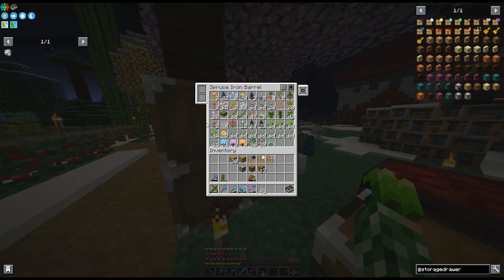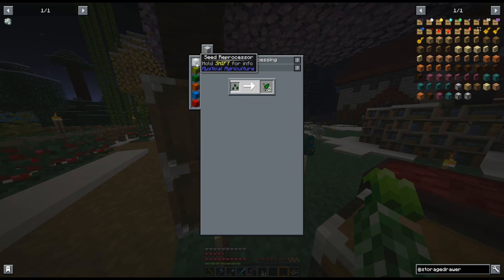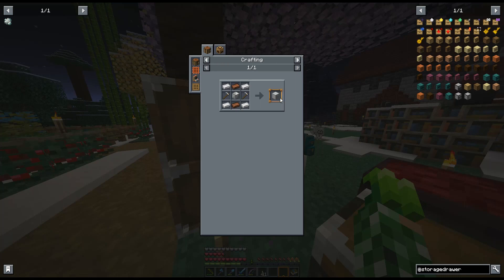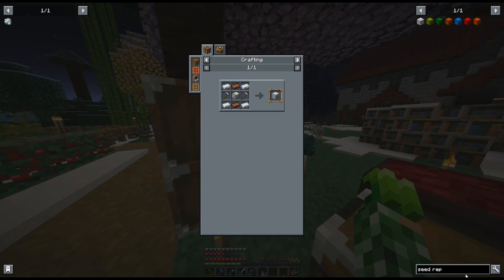Nature seeds are made from prudentium and prosperity. That's totally doable. So we can make dark oak stuff because I want to make dark oak storage drawers — and for that I'm going to need a seed reprocessor. Let's do that — seed reprocessor. I just want to have that recipe up so I can re-access it.